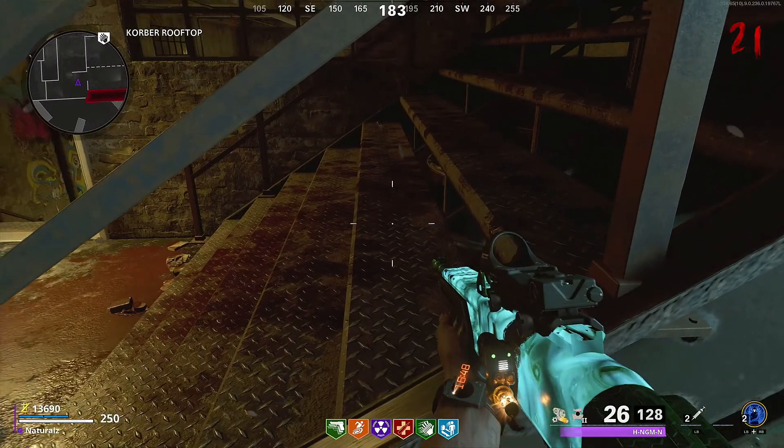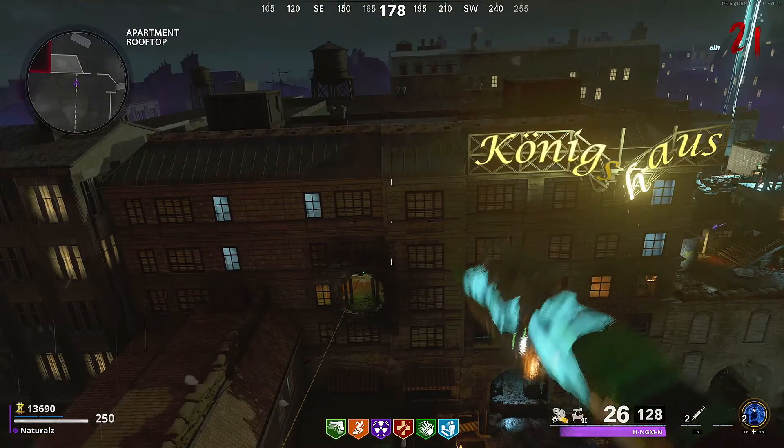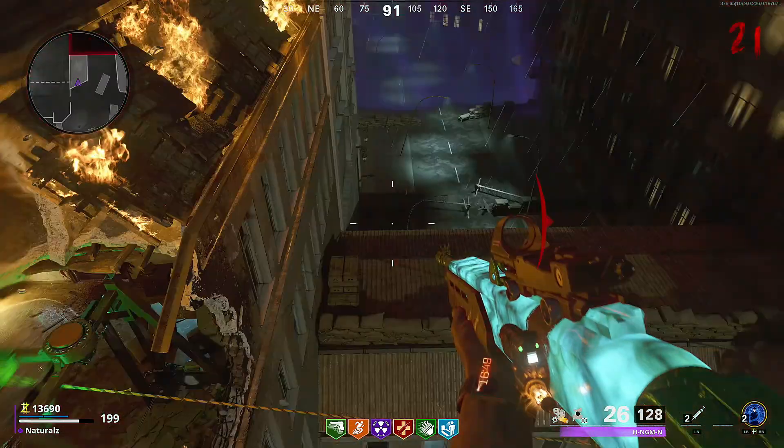Once you're at the staircase, hold sprint towards the railing. Pause the game, unpause, then immediately mantle the railing. Once you do that, you'll get teleported.